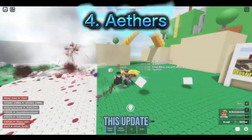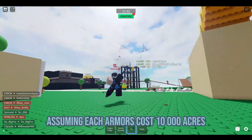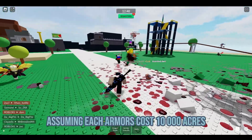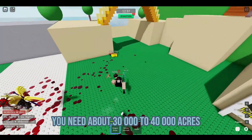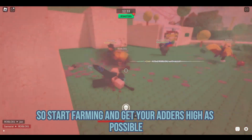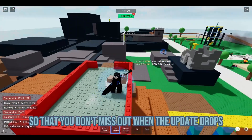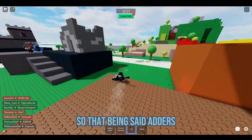Athers. This update, there's a potential release of 3 to 4 armors — assuming each armor costs 10,000 athers. You need about 30,000 to 40,000 athers to play the update peacefully. So start farming and get your athers as high as possible so that you don't miss out when the update drops.